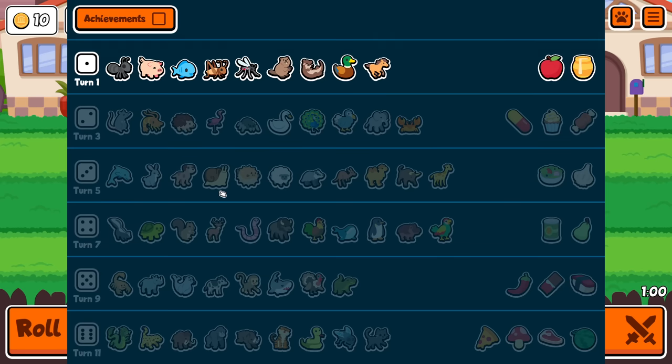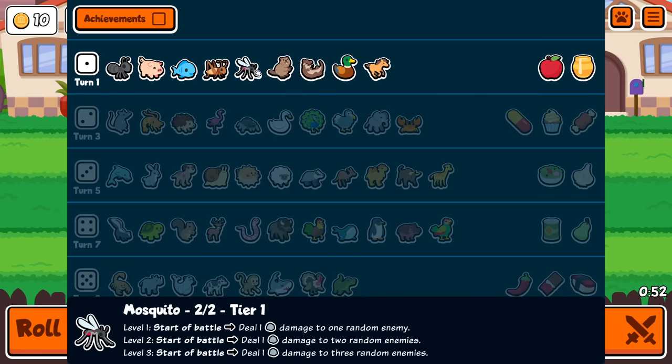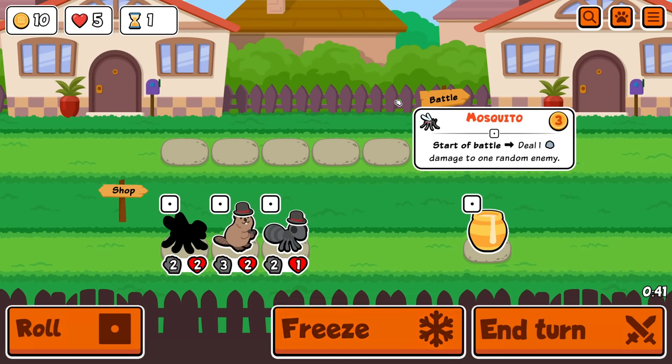Okay everybody, welcome. We're doing snipers only in the turtle pack. So when you end your turn, only have things that — basically when you hover over it, if it has a rock, then you're allowed to use it. Anything that throws rocks: you're allowed mosquito, elephant, crocodile — all those things. Other than that, all food is allowed, anything goes in the shop phase, and you are allowed a sloth.